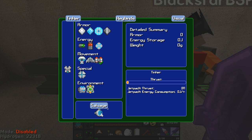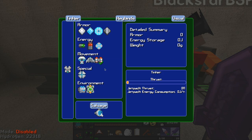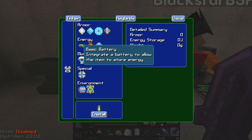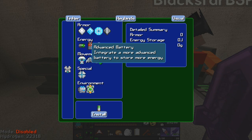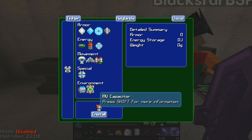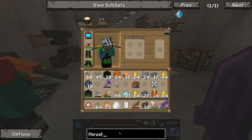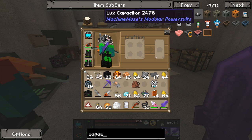It's showing that I have a jetpack but I don't have any kind of battery. The basic battery is just made from an LV capacitor, and the advanced battery is an MV capacitor. Let's look at what we need to make a capacitor.